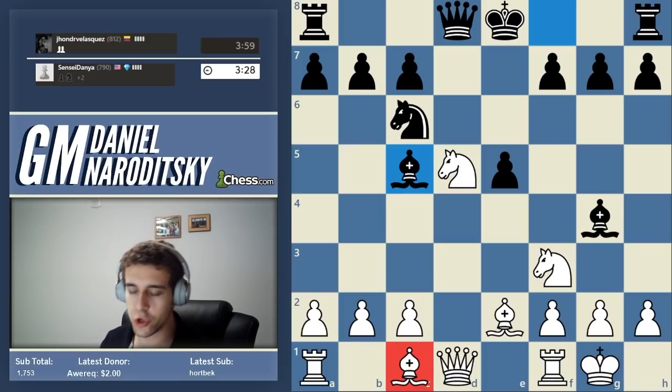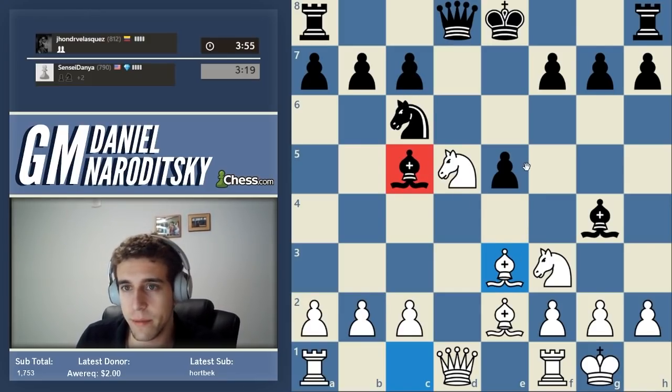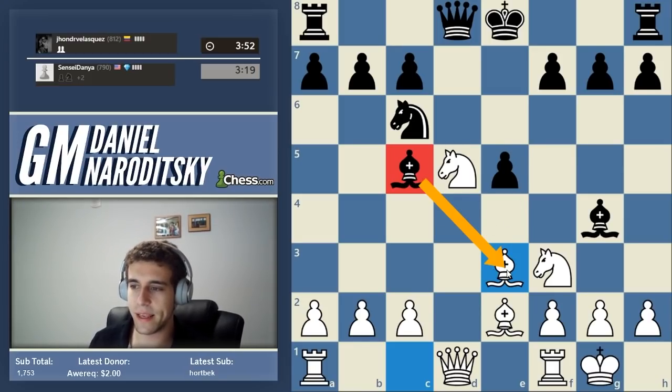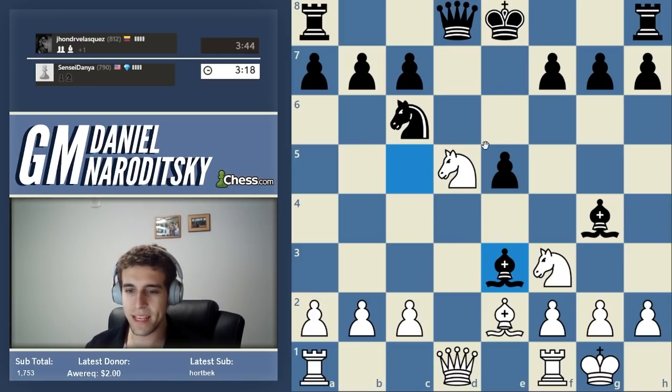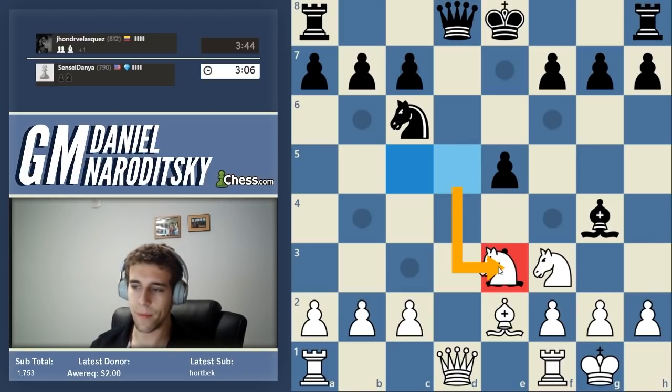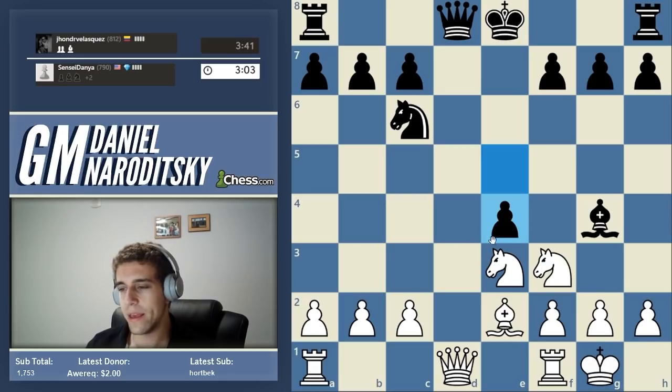Bishop e3 is a great move — we disarm his bishop and we're not against a trade because we're up a piece. If he takes on e3 with his bishop, based on our two methodologies of converting a material advantage, we should take with the knight. This forces the queen trade essentially, because we're simultaneously attacking the queen while recapturing.